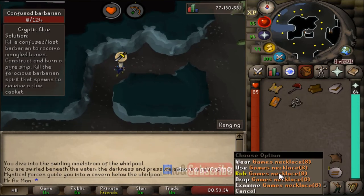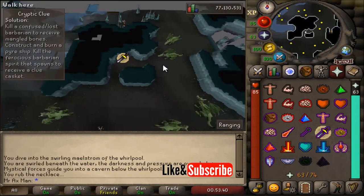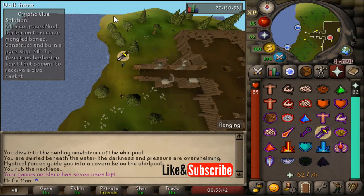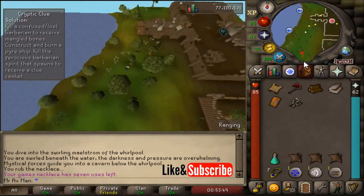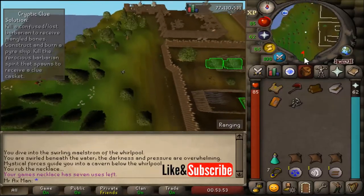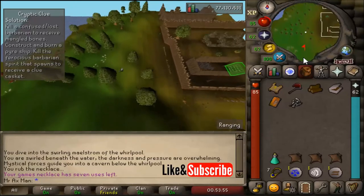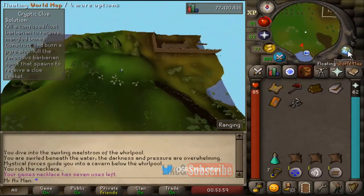Teleport back to the barbarian outpost. If you don't have a teleport, go north — there's a log you can take out, or you can do a home teleport. Now run south, and again make sure you have your axe, your logs, and your tinderbox. We're going to create that pyre now, so run south similar to where we were before.